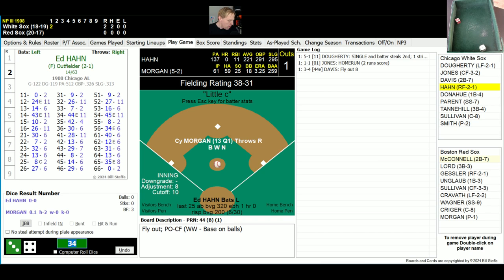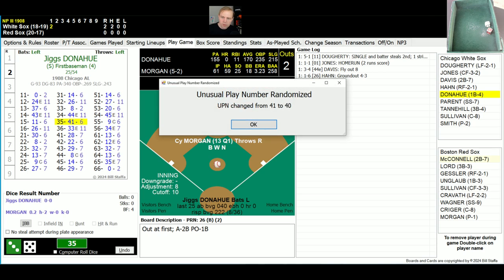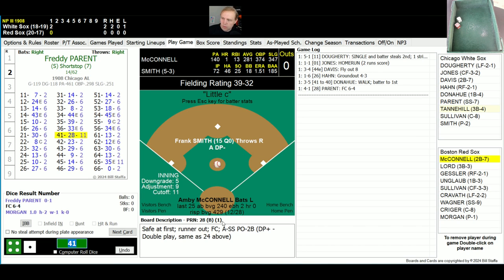Ed Hahn up there now. Ed rolls a 16 for a 26, ground ball to second base. McConnell throwing to first, and there's two away. Up is Jiggs Donahue hitting .170. Jiggs rolls a 35 for a 41, changed to a 40 — that's going to be a walk by Morgan. Cy's biggest problem is that walk; he's given up 19 walks this season. Up now is Freddie Parent. Parent rolls a 41 for a 28, ground ball. Heine Wagner fields it over to McConnell, and they get their man. We go to the bottom of the first inning — it is a 2-0 lead for the White Sox.